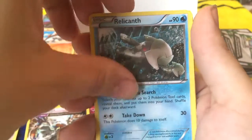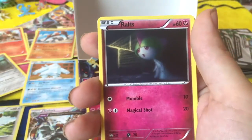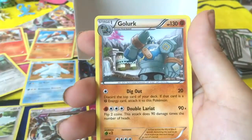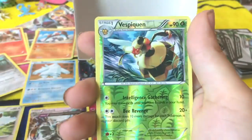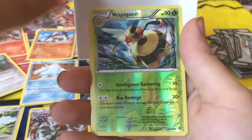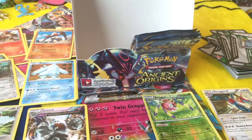Aerodactyl. Relicanth. Ball Toy. Ralts. Larvesta. Golurk. A Reverse Holo Vespiquen. Nice. And G-Steel. Dun dun dun dun! Alright.